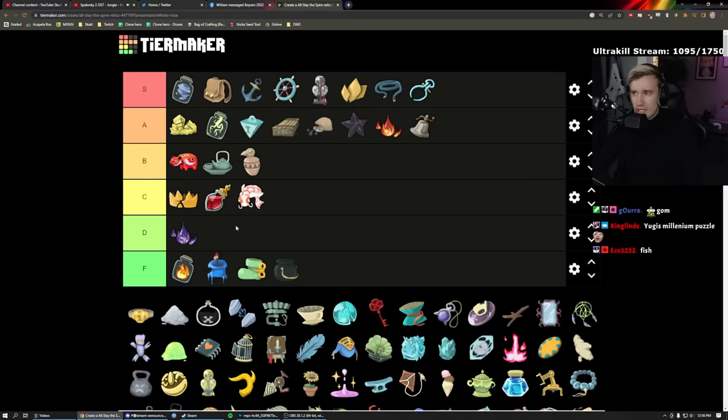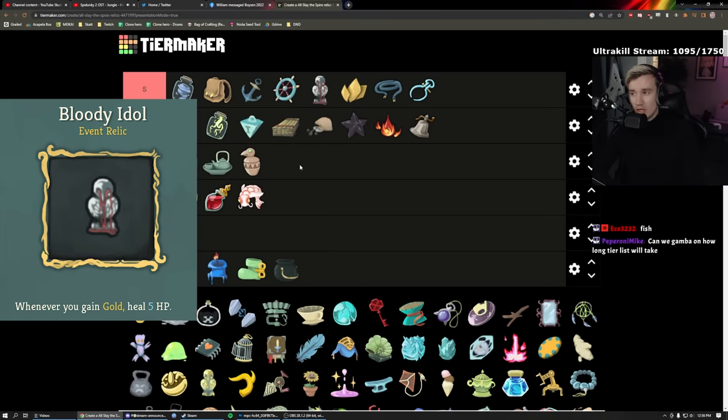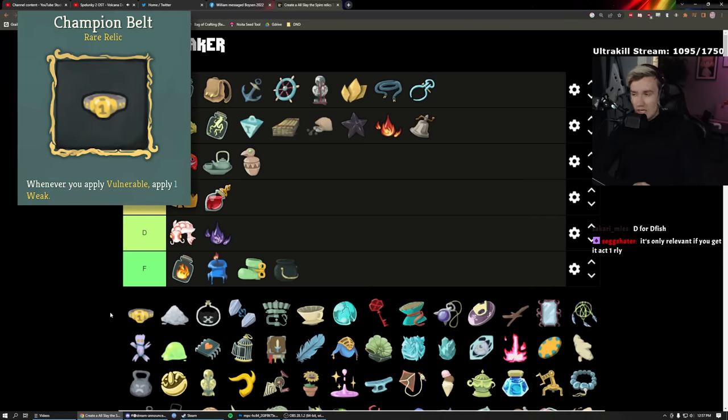Ceramic Fish gives you nine gold whenever you get a card. It has some funny synergies — if you have Ceramic Fish and Bloody Idol you get a lot of health. For the most part you don't notice it, but it has some synergies and it's just nice money if you get it early. D tier — in 99% of cases it's not going to do much, but there are cases where it's good. Just because it's D doesn't mean it's useless.